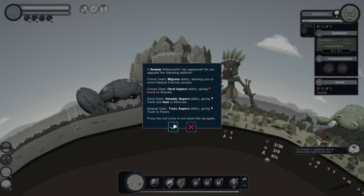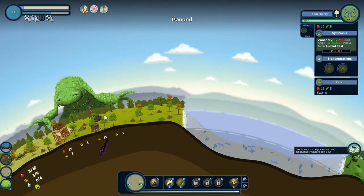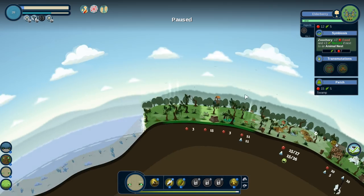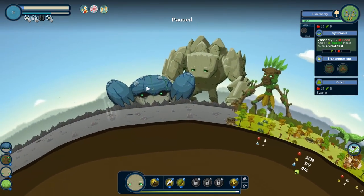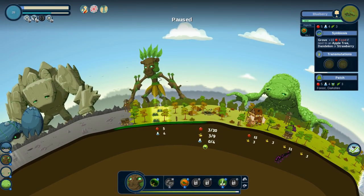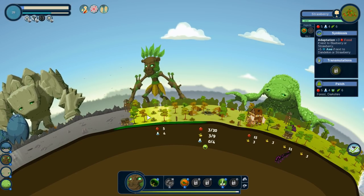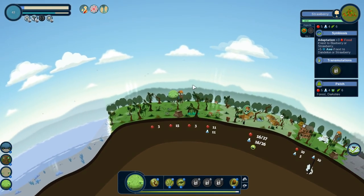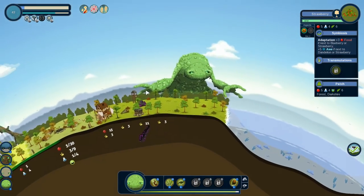A swamp ambassador has appeared — he can upgrade the following abilities. This is what we've gained basically from finishing that project. Whenever you finish a project, not only do you get the boost from it, but you also get the ambassadors. I think I'm going to want to use the ocean giant to get the herd aspect — this thing should be able to transmute.